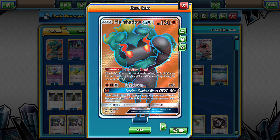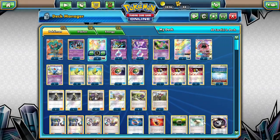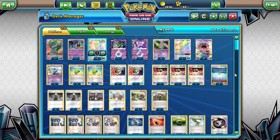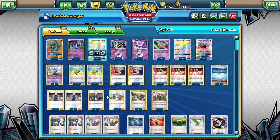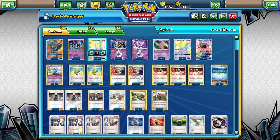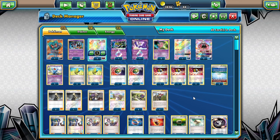We do have some Field Blowers in order to take care of it. Actually, there are no Field Blowers in here. But we have enough Guzmas to be able to take out any Garbodor that comes our way. And we're not super reliant on abilities - we're just somewhat reliant on abilities.